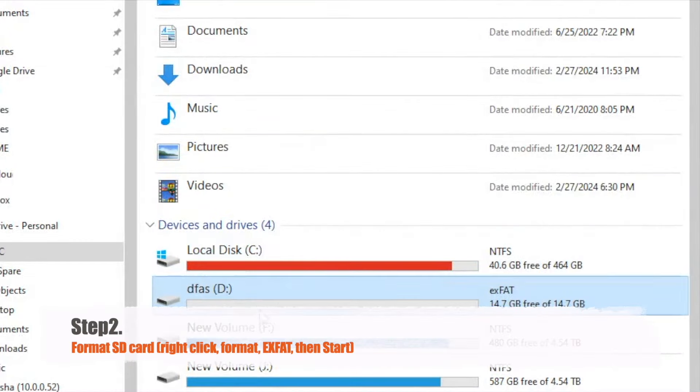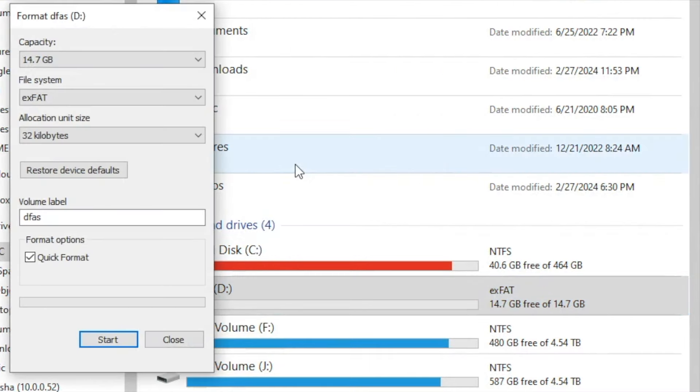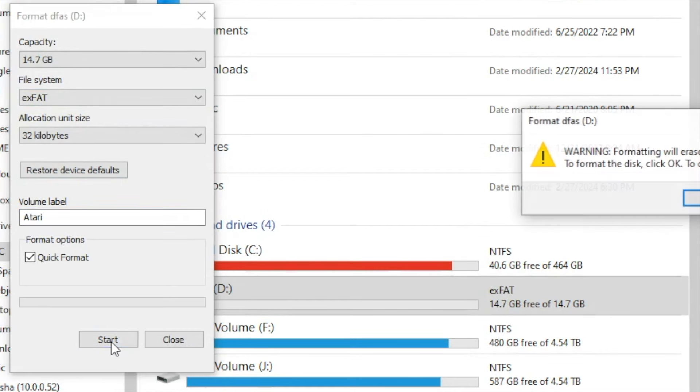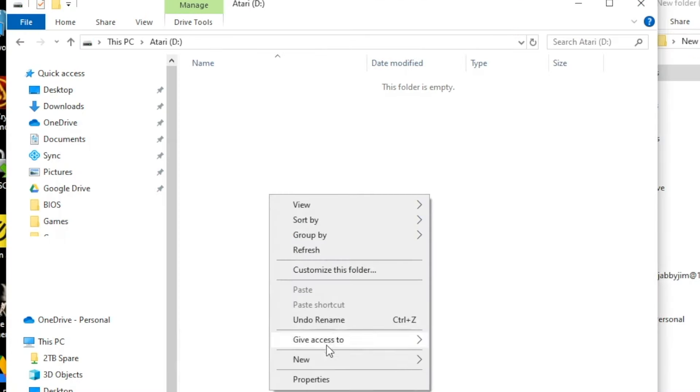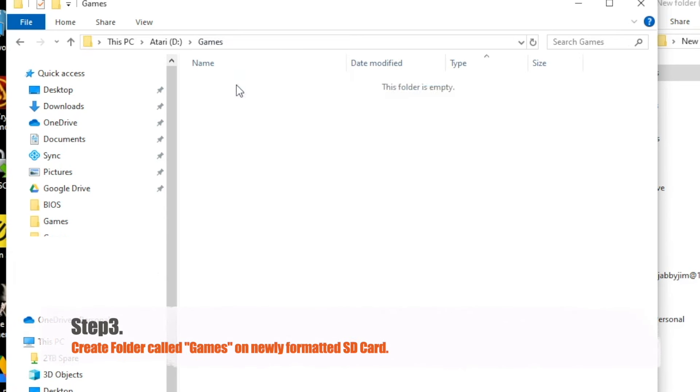Step 2: Format to exFAT. I've heard that other formatting works, but I've had the best luck using normal Windows software to format to exFAT. You can name the SD card whatever you want. Step 3: On the newly formatted SD card, make a folder called Games. That's pretty basic so far.